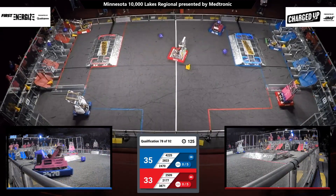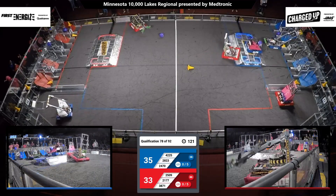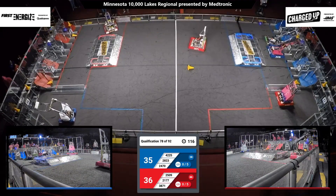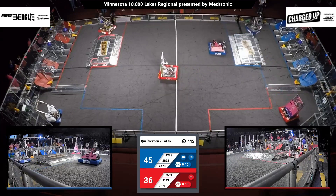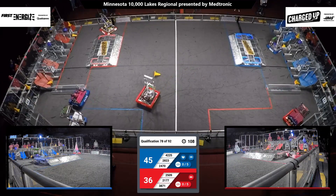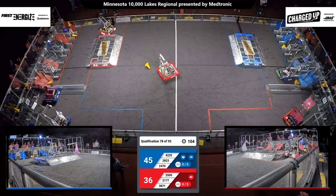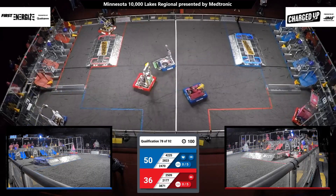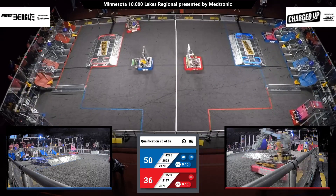25-09 looking to place a cone and they do on the middle row. Automatons looking at a cone and trying to score it on the top row and they do so, along with their alliance partner Team B-Org 24-70. Both alliances trying to create links of 3 game pieces in a row — for each link they earn an additional 5 points.